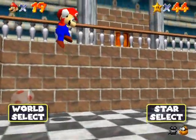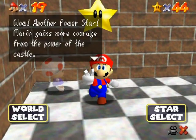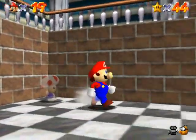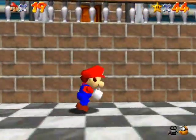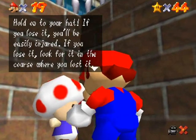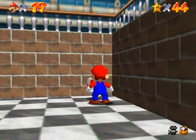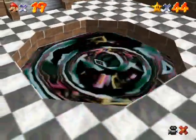One of the easiest stars to get in the game — all you have to do is find Toad. I'm curious if he has anything else to say. I have to go far enough away to reset him... there we go. He says the same thing aside from cutting out the last part. Anyway, the next world is the Hazy Maze Cave — Swimming Beast in the Cavern.